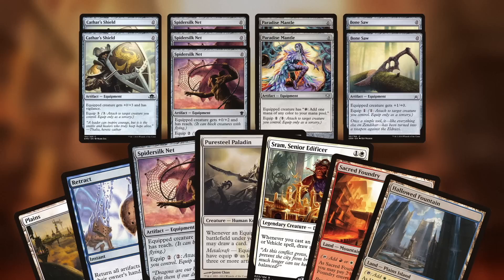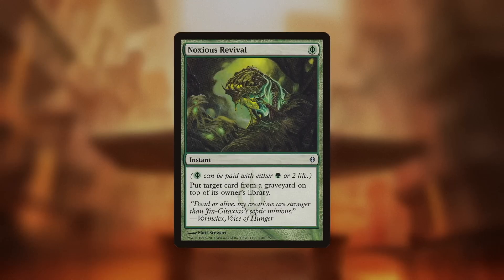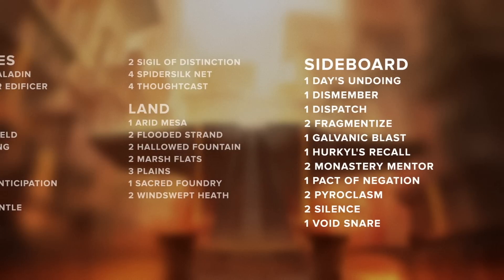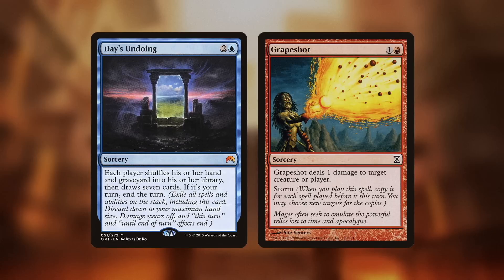Play equipment, draw your deck, and Grapeshot them out. You may have noticed the Grand Prix clip featured Noxious Revival to get back Grapeshot — but this list doesn't have it. That's because with Days Undoing, you don't even need it. Are you forced to cast Grapeshot early to machine-gun down your opponent's board just to stay alive? No problem — Days Undoing puts Grapeshot back in your deck, and from there you should be in a good spot to redraw and blast your opponent for a ton of damage.